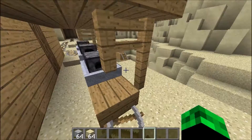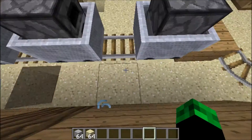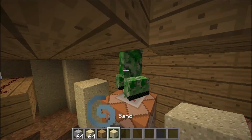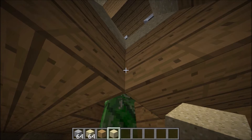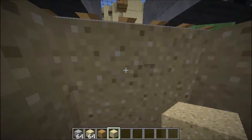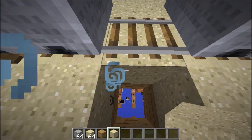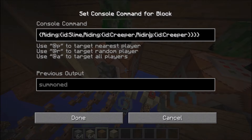There are no real changes here except for these minecarts which I fixed — they now do not move because it's a creeper riding a slime riding a creeper with the minecart on top. Creeper, creeper, slime, minecart. I just used the summon command.